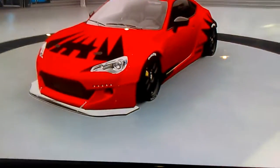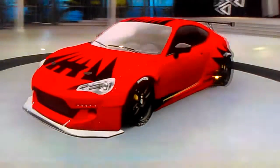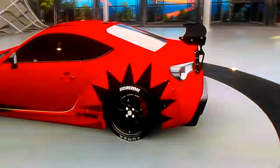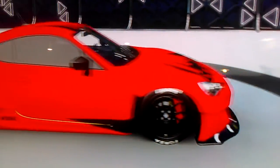Next up is my 2013 Subaru BRZ with the Rocket Bunny modification kit. It is a very amazing paint job — it's got that deep satiny black with a really bright, poppy red. It is just amazing.